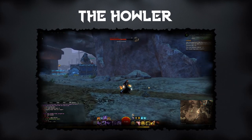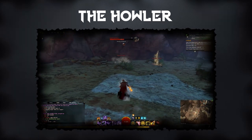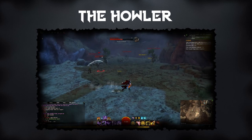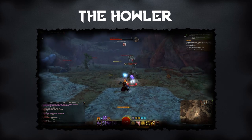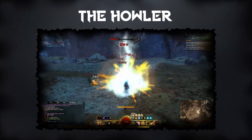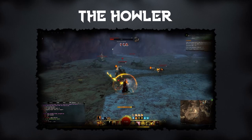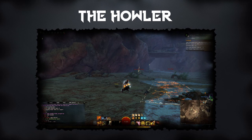Hey guys, my name is Enidoc from Stubborn Panda Productions and this is a beginner's guide to creating legendary weapons in Guild Wars 2. Today we will be looking at the Howler. The Howler is a really nice looking warhorn that surrounds the user's body in fog. It also leaves behind watery footprints that quickly evaporate into fog.